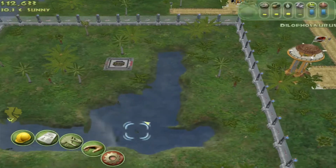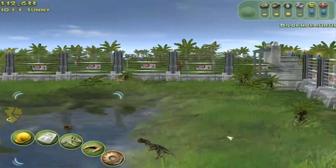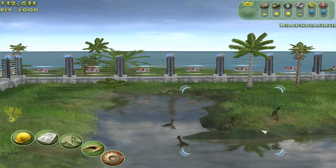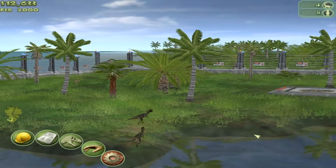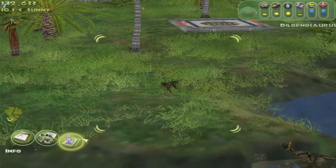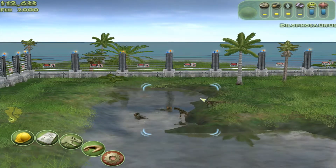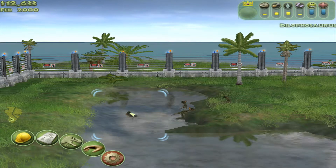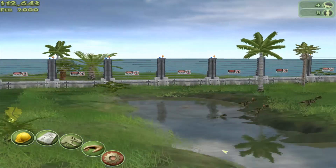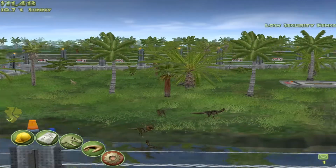I think everything looks good right now. Look at them — they're out there playing. Let's get a goat out, I want to see them attack a goat. Come on, there's a goat. Look at him, all the way over there. He's just wandering, checking out everything in his domain here. This is actually the leader here in the water. That's so cool — just kind of stalking stuff.